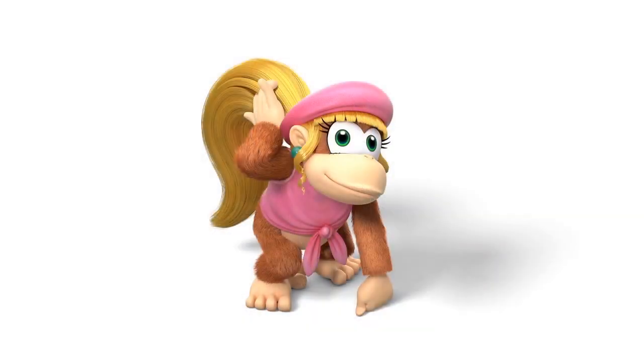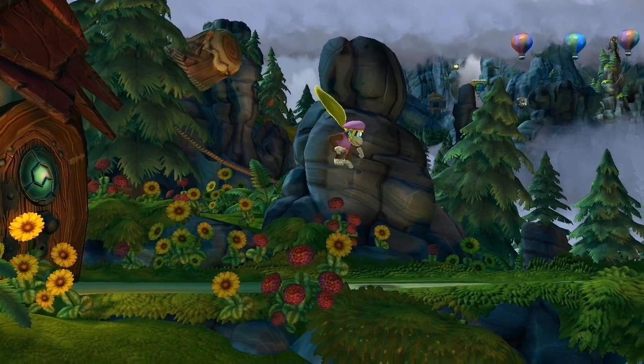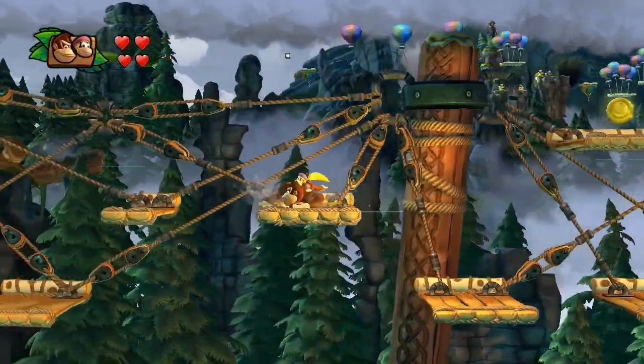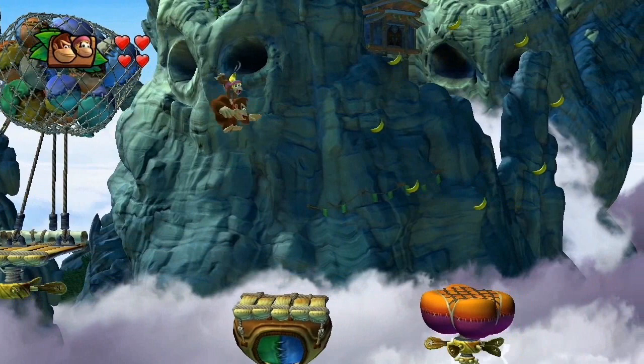I'm sure those who are familiar with this series have fond memories of Dixie Kong. This time around, we've included Dixie and Diddy, as well as one other character I can't talk about yet, as playable characters. Each of these characters has their own unique characteristics — like Dixie, who has the ability to spin her ponytail around in the middle of a jump to fly even higher than before.